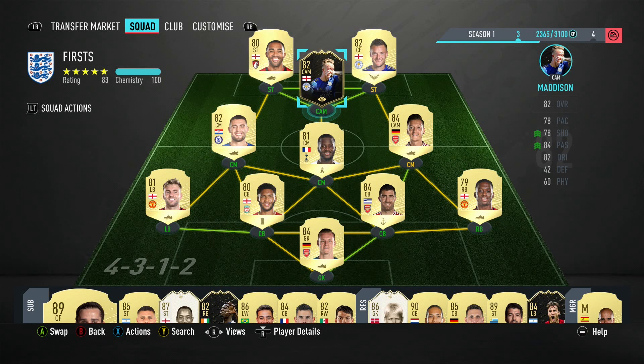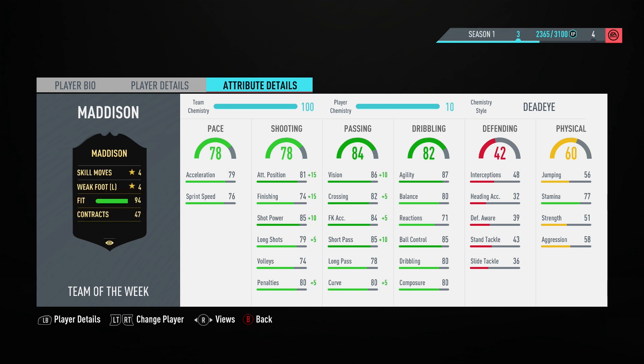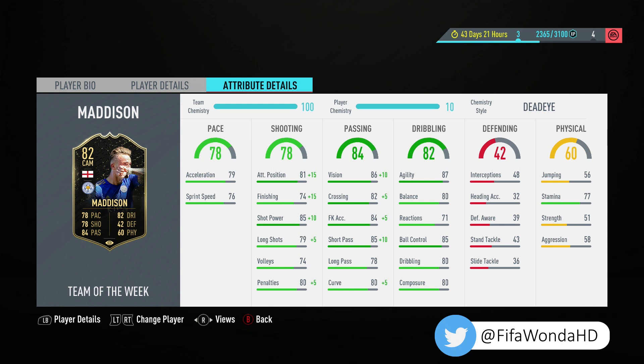So we've seen the team that we used him in, we've seen the position that we used Maddison in, and now we're going to have a look at his attribute details. As you can see, he's a really solid player, especially early on in FIFA, which is when he's come out. This is a really good card, and with the right chemistry style applied you can make him an absolute world beater.